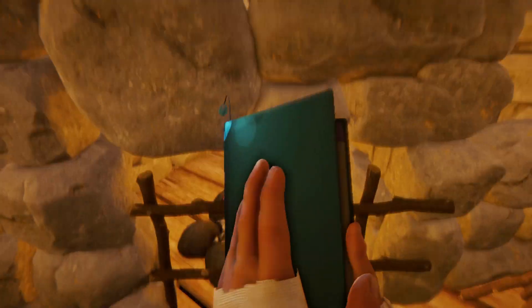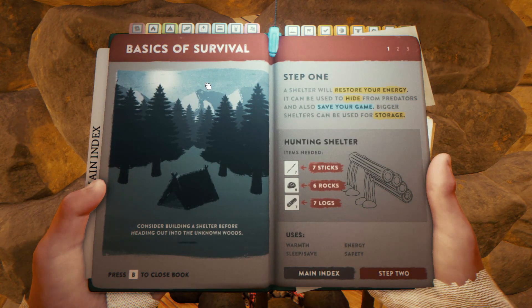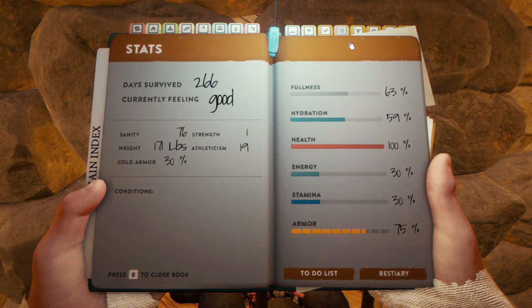So in the last update they massively overhauled the survival book, and now they've made the tabs more in line with the rest of the design. They've also added a new tutorial page design. This looks more user friendly for new players — there are three steps in total: just the shelter, the fire, and some designs for the berries with little drawings. This is nice. They've also improved the look of the stats page materials.